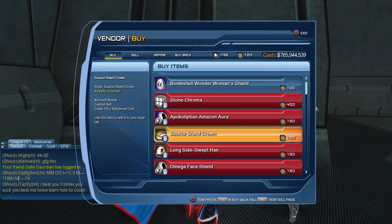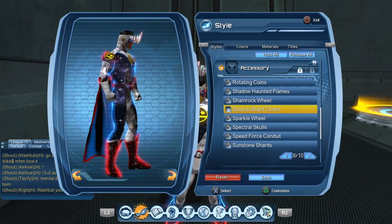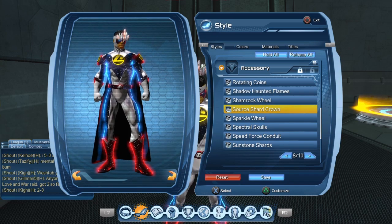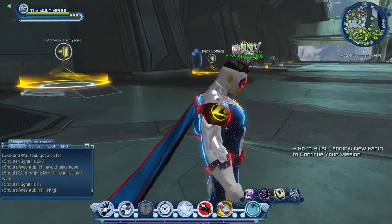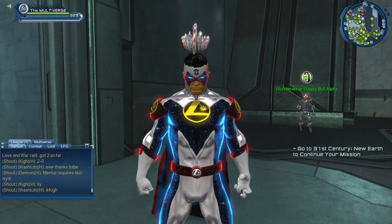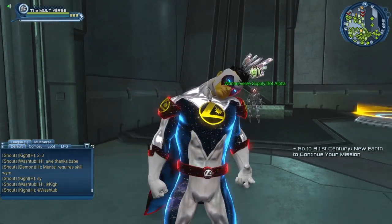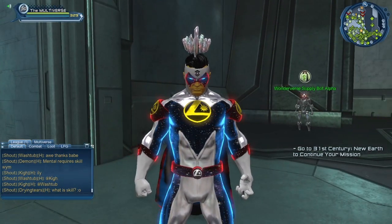The first one is the Source Shard Crown at 150 splintered coins. In order to get splintered coins, you have to be able to play Wonderverse missions. When you look at the Source Shard Crown in the Style tab, there's a bit of a glitch, but it's not an issue on the actual character. On the character you can see the Source Crown is at its proper place just above the head — a pretty cool looking accessory. People had been asking for this ever since they saw this crown on Zeus, wanting it as either a style or an accessory. Now, here we are.